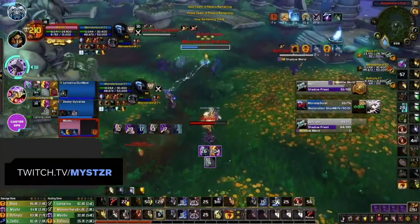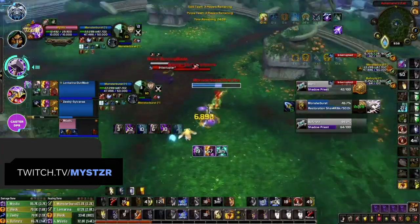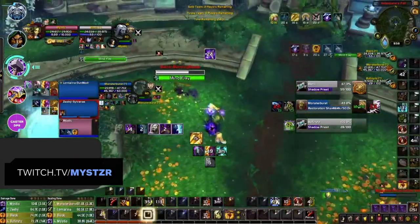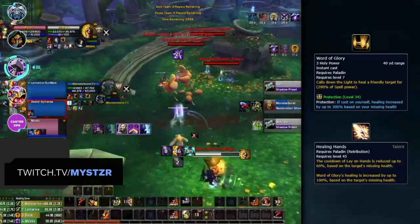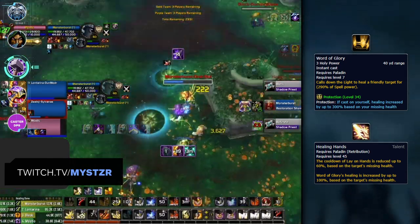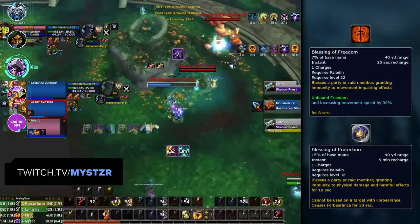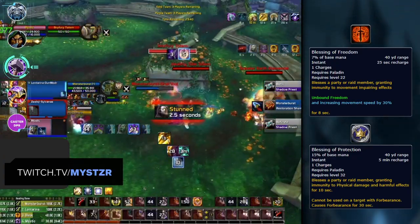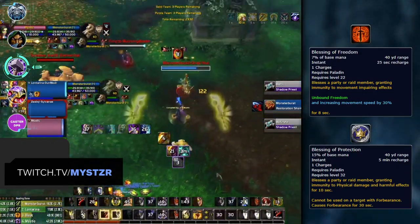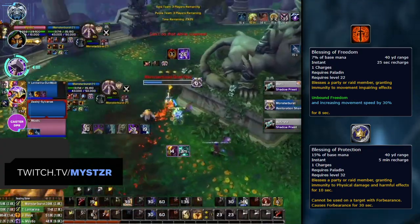Rounding out the best melee DPS specs, there are two hybrids: Ret Paladins and Enhancement Shamans. These hybrid specs share the same primary strengths — powerful offensive CDs, team utility, and amazing healing. Ret Paladins are an excellent support spec with strong off-healing potential. Word of Glory healing is incredibly high right now, and combined with the Healing Hands talent, allows Ret Paladins to top their team off even if their healer is CC'd. Blessing of Freedom and Blessing of Protection are also really good — Freedom helps kite melee and avoid Root Beam, while Blessing of Protection is high value against melee cleaves and Rogue Mage to remove Kidney Shot or Blind.